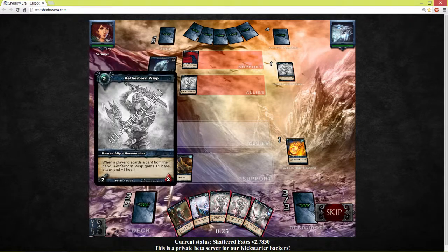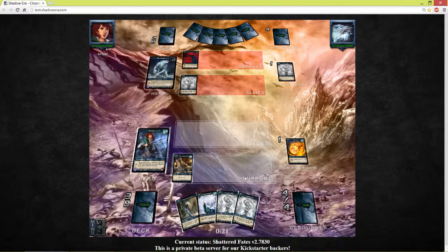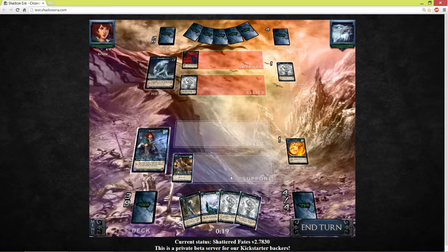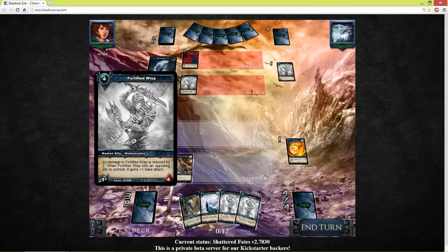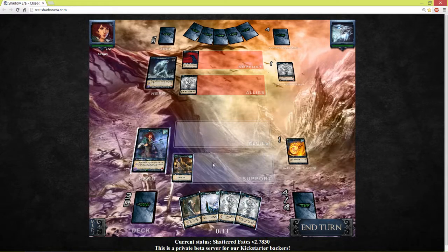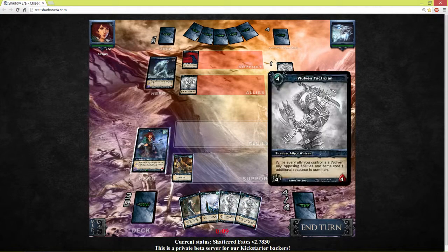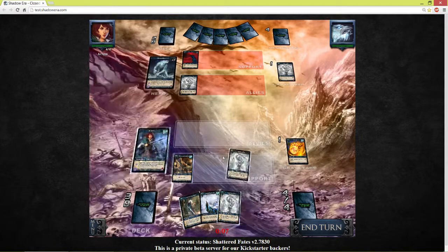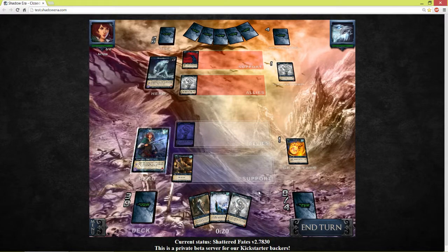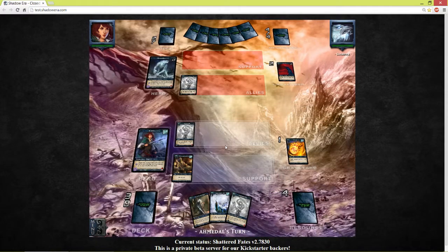What are we going to get rid of? I guess this weapon. And what are we going to play? We'll play this one — make it a 4-4, but that would suck — so we're going to cast him and just enter him now. Let's see what he will be up to.